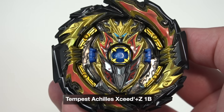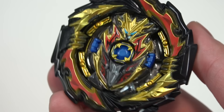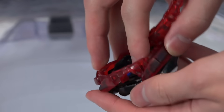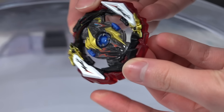So we have Tempest Achilles, Exceed Dash, with the zone driver plate. It does come with a 1B chassis, so that means this is actually a sparking bay. Other than this bay release, it also comes with Infinite Shield, so you can customize it with your Infinite if you happen to get that layer. If you don't have Infinite, then it's a pretty useless part.